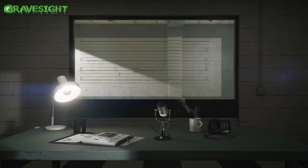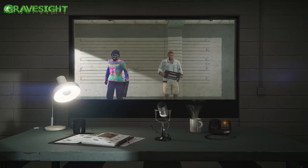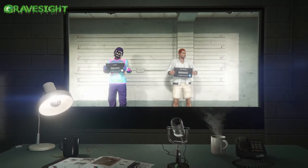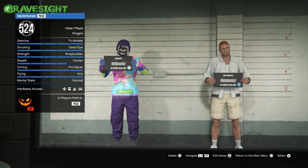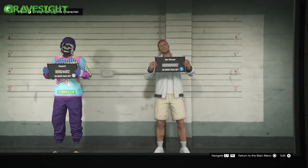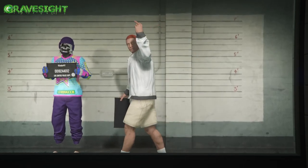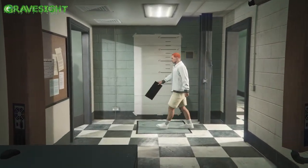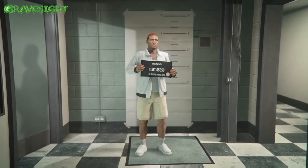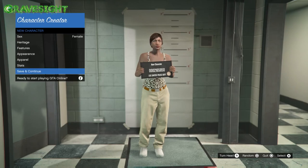We're gonna go into manage characters and we're gonna be creating a female character if you don't have one along with your male character. This is going to be female components transferred to a male character. We will also be losing our second character as we are going to be deleting it in just a moment. It looks like I don't have a female character, so we're gonna have to create one real quick. Choose the character, get into character creation, and turn it into a female.